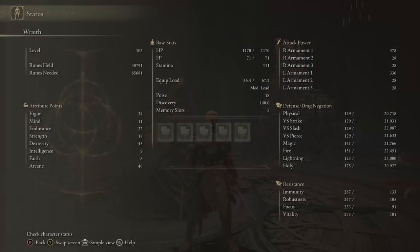My current build looks like this: 34 vigor, 22 endurance, 18 strength to use the katana, 45 dexterity, and 40 arcane. I recommend using the Uchi Katana or the one I'm currently using, because they don't take a lot of points. If you use Moonveil, you'll need a lot of intelligence and spread yourself thin. Your two main stats are dexterity and arcane — prioritize dexterity for more damage but also get arcane pretty high. Third is vigor, since Bloody Slash takes about 3% of your health each use, so you need a big health pool.